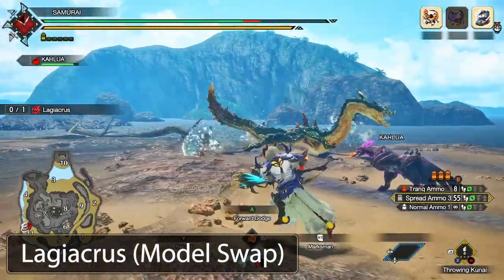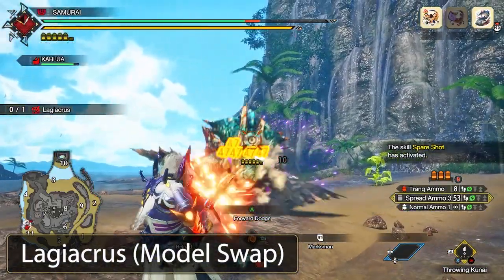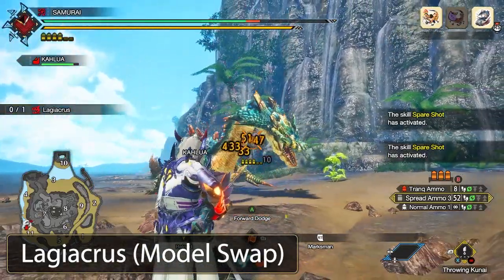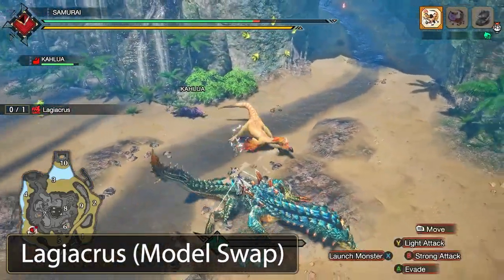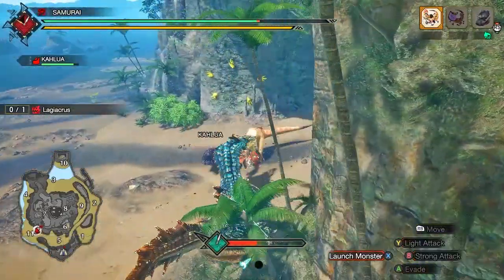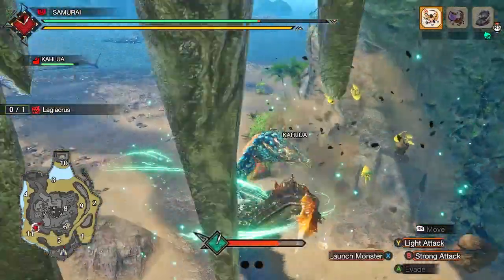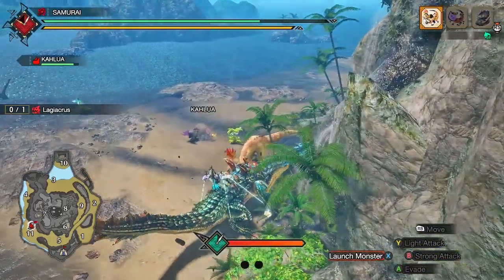Along with an in-game icon that is just absolutely fabulous. I think this mod is super good — you should all go download it, especially if you played Tri or 3 Ultimate. Laggy sounds exactly the same and moves super similar to how it moved before. Also, Ivory Lagiacrus and Abyssal variants are coming soon, so stay tuned on this mod.